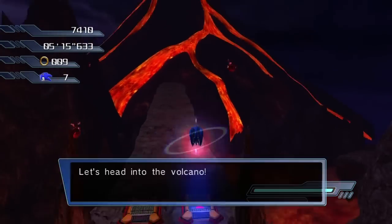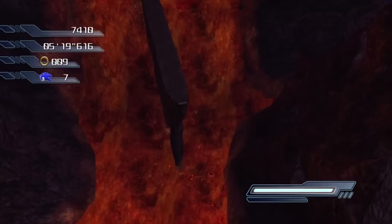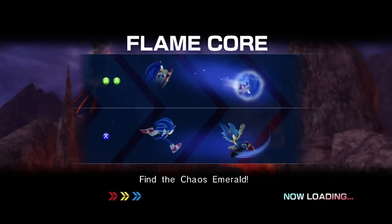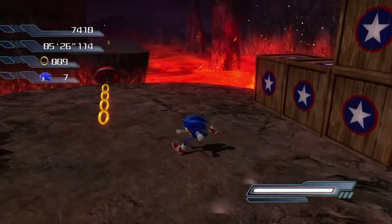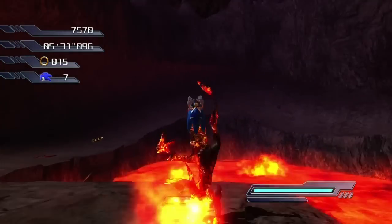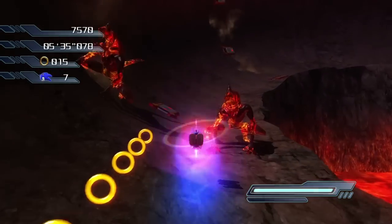We're getting pretty close to that volcano — that might be our objective. Well, there you go, we have to get to the volcano. Why exactly are we trying to get inside a volcano? I have no idea. Maybe it has something to do with the Chaos Emerald, but it seems a little bit strange to me. Okay, we're dropped into the volcano here. How many times did I even die on the last part? I think it was either zero or once — yeah, I died on one of the parts where I messed up.